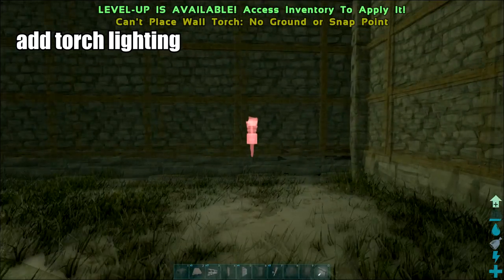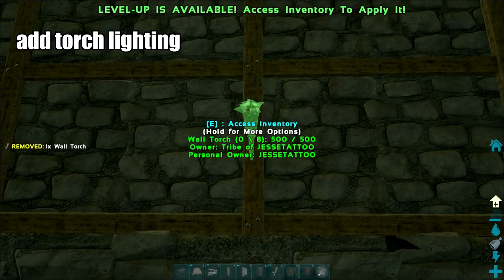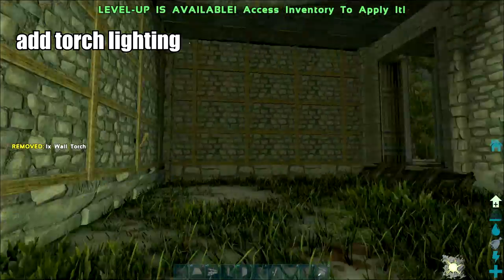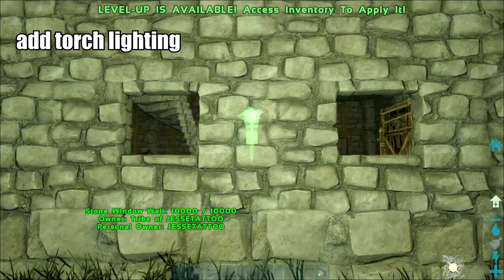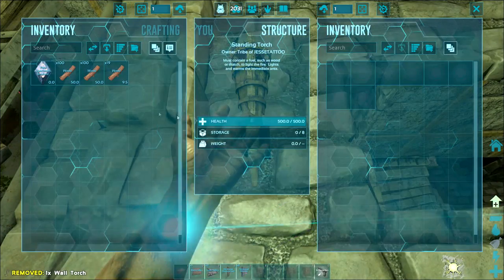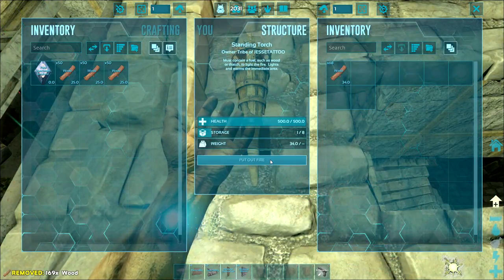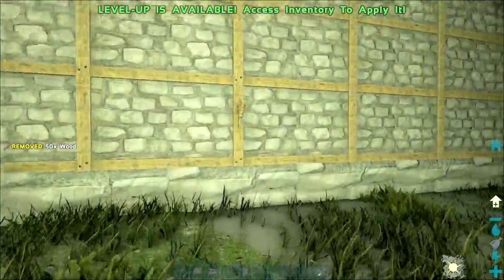Now we're going to stick some torches in the killing floor. My little Shinehorn lit it up for me — how convenient that I was showing you torches and he lit it up for us. There's no right or wrong — just stick some torches in, throw some fuel in, fire them up. You know how to use torches.